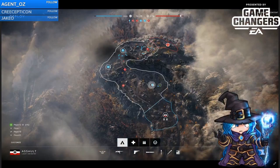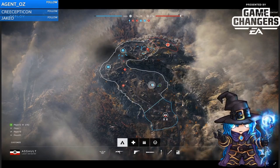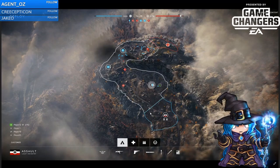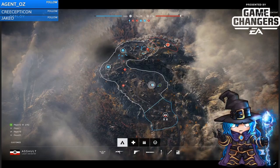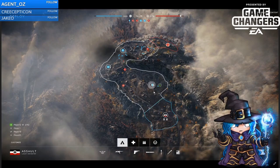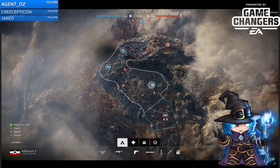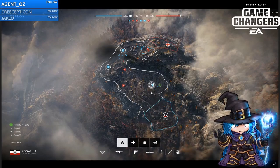Now I'm just going to switch over to the other map. This other map is called Morita, however you would like to pronounce that. We have the German side here, which I'm currently on, and then we have the British side here. You can see it's kind of got an interesting curve here. This is some kind of castle area. Alpha is like a vineyard — that's the word I'm looking for. It's a vineyard.